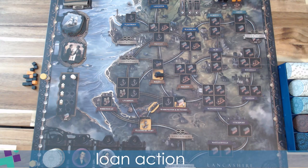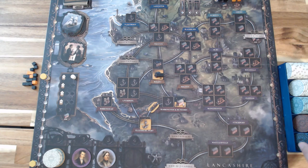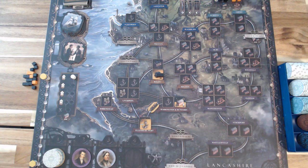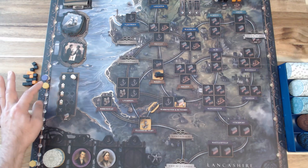The last available action is taking a loan. Discard any card from your hand, then take 10, 20, or 30 pounds. Here I'll take 30 pounds and move my currency marker down three units on the track. The loan action is complete, and I'm 30 pounds richer.